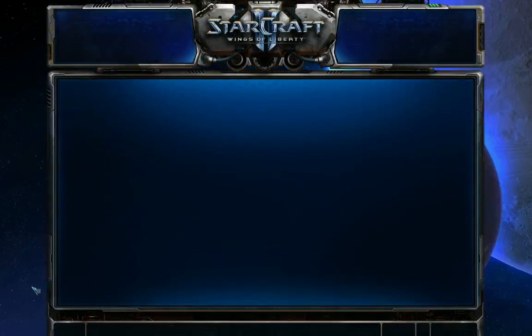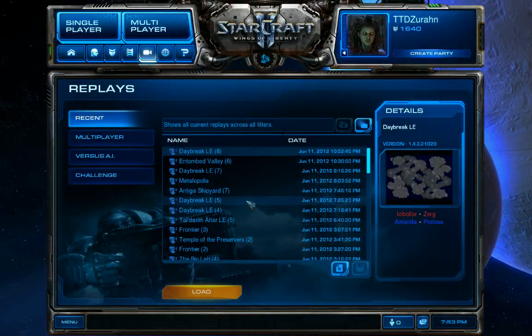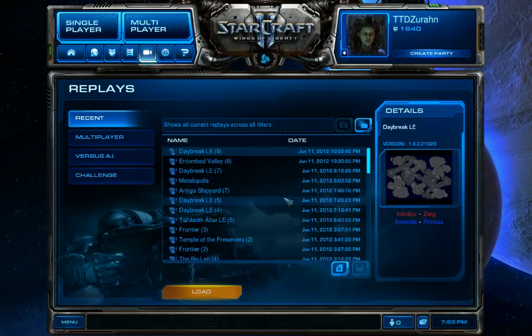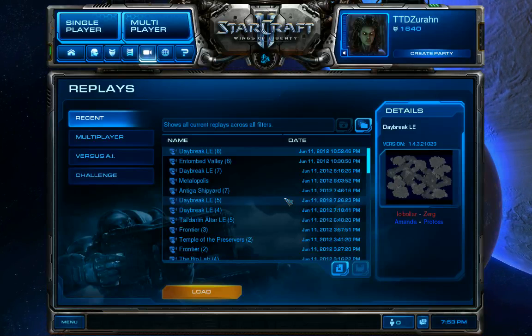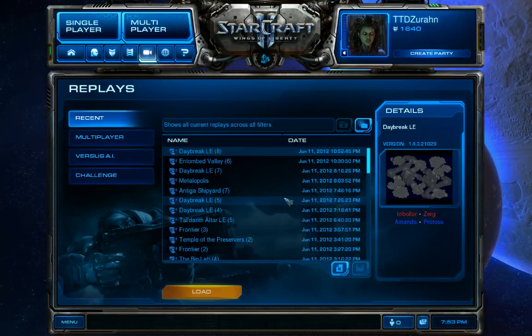Now we'll move into this week's topic, and that will be Chrono Boost. Chrono Boost is Protoss' macro mechanic. It's a bit odd, because possibly just because it comes pre-made on the Nexus, it gets downplayed as less important than Mules or Larva Inject. But I'm not entirely sold on that - it probably is harder to win with Zerg if you don't have Spawn Larva, but Chrono Boost is still very, very important. You want to use it as much as possible - just try to imagine Terran not using any Mules.